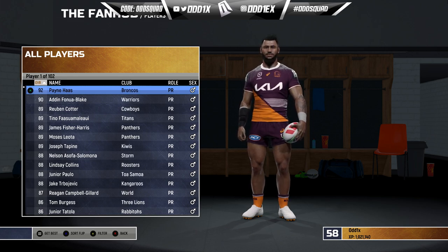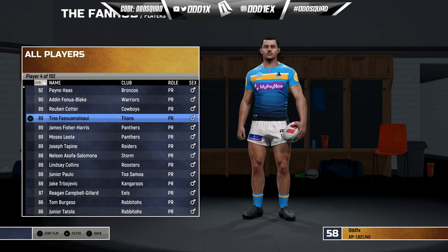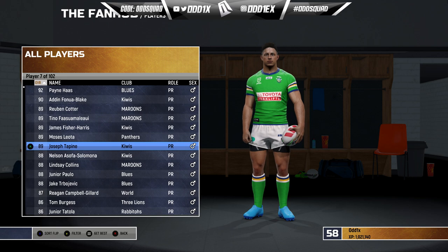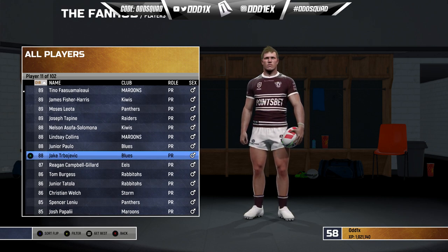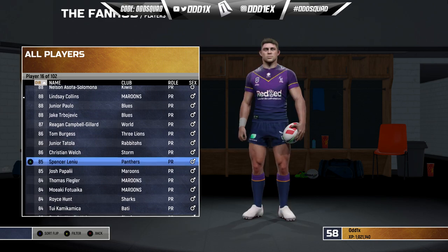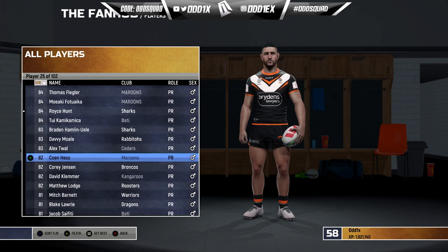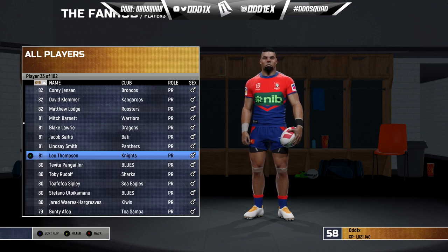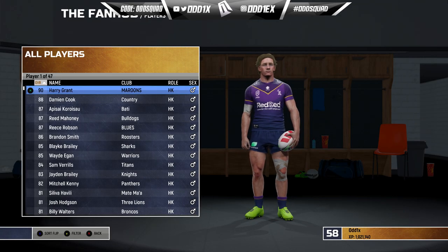There are so many quality props in the league — you'd expect that with every team having four props. At the top we have Payne Haas at 92, Adam Finau, and Blake — a new member of the 90 club after being an absolute weapon since joining the Warriors. Ruben Cotter is at 89 with a bit of a bump. Fa'amanu Brown, Fisher-Harris, Moses Leota, and Tapine all at 89. Nelson 88, Collins 88, Paulo 88, Jaybo 88. Campbell Gillard 87, Burgess, Tautoa, Welsh, and Leniu who also got a bump. Younger guns like Moale have been upgraded.